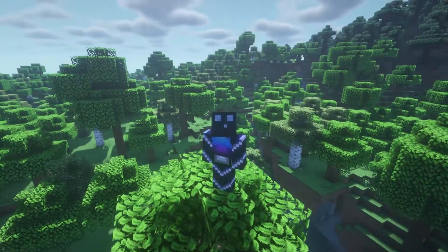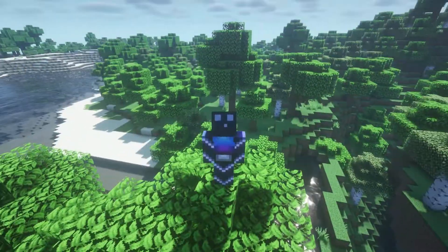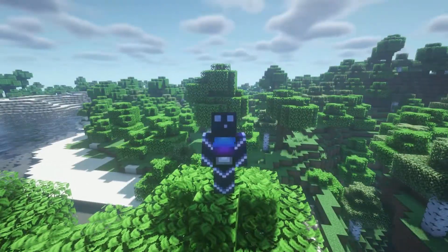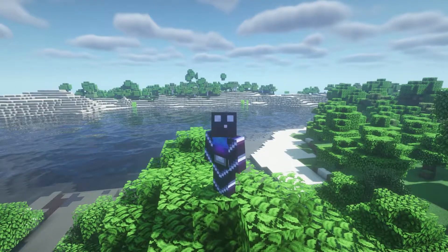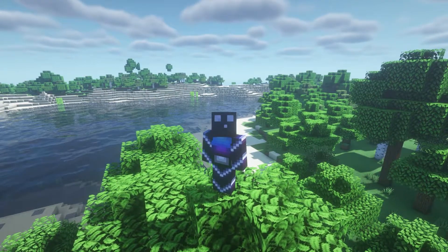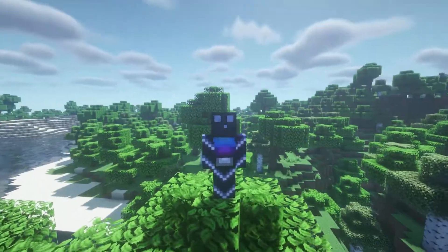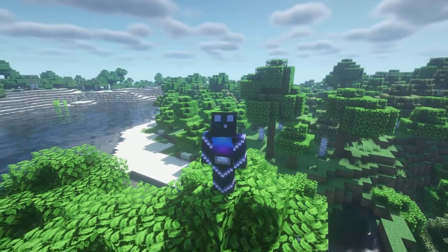In today's video I will show you how to install and set up BetterRTP, a Minecraft plugin that allows you to randomly teleport somewhere in your server. This could be really handy for a Minecraft survival server where people spawn in the world and everywhere around the spawn has already been built. With BetterRTP you can just randomly teleport to a place that hasn't been built yet so you can immediately start surviving.